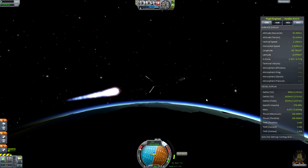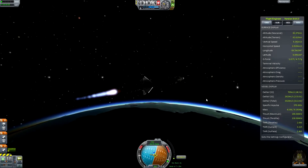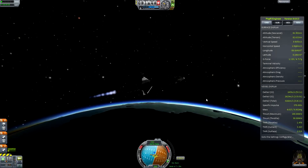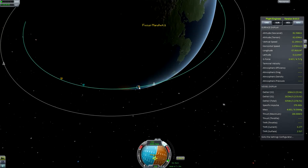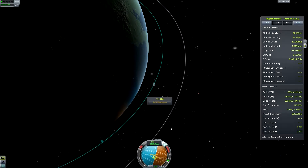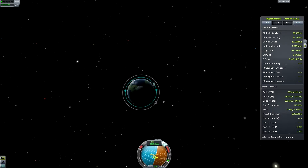Finger on the control button, ready to start reducing thrust so we can keep that last bit precise. Start reducing it now and chase the node — the node's manoeuvre will automatically make corrections for timing. Let's check our orbit: 94 by 81. Somewhat erratic, but we can work with it.